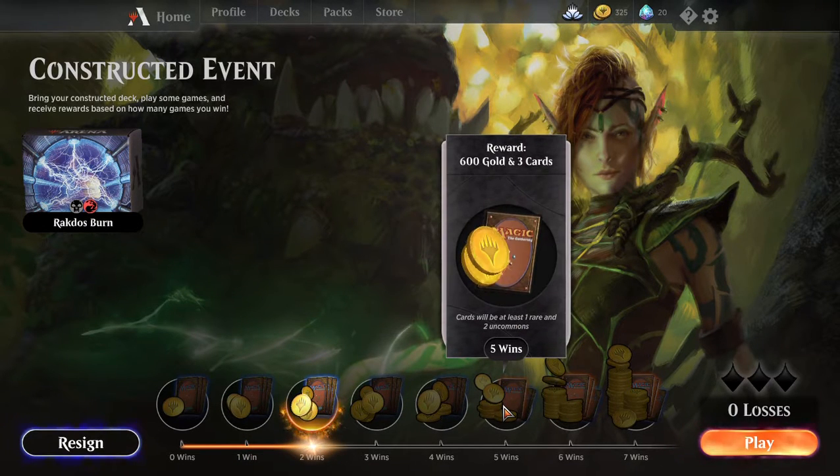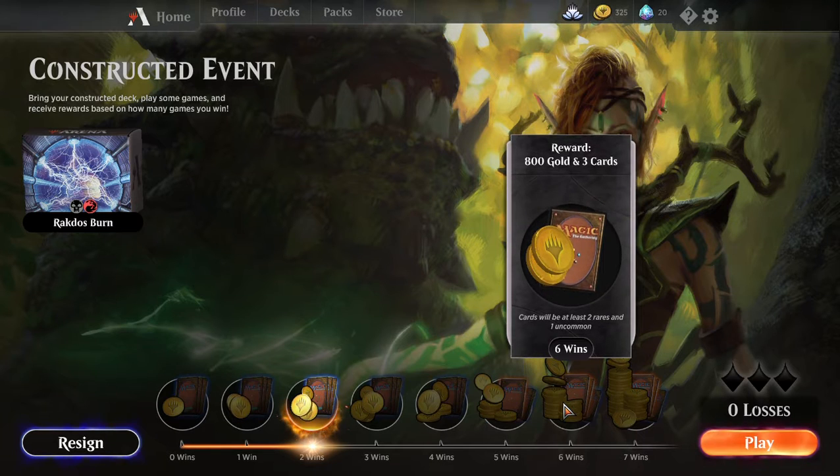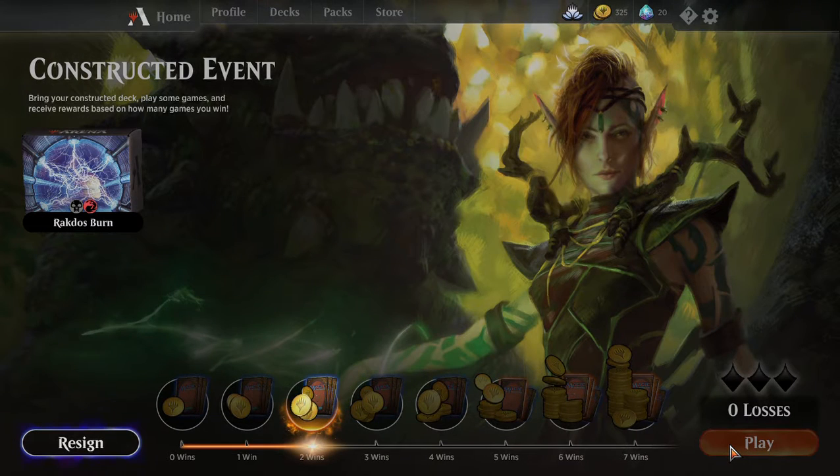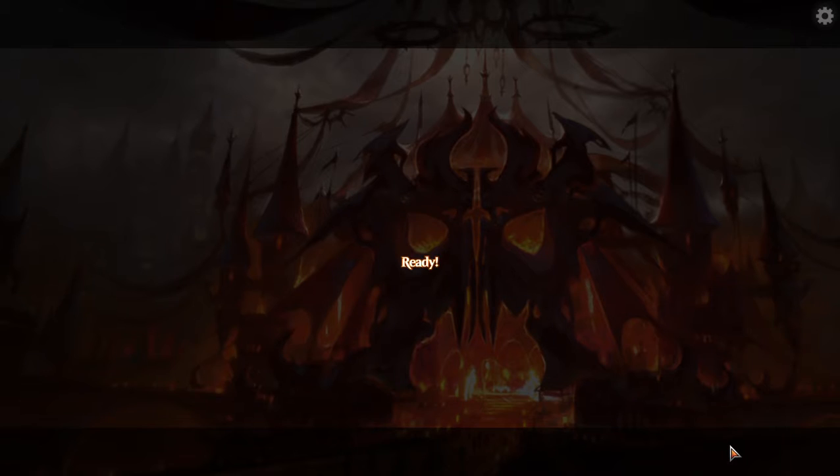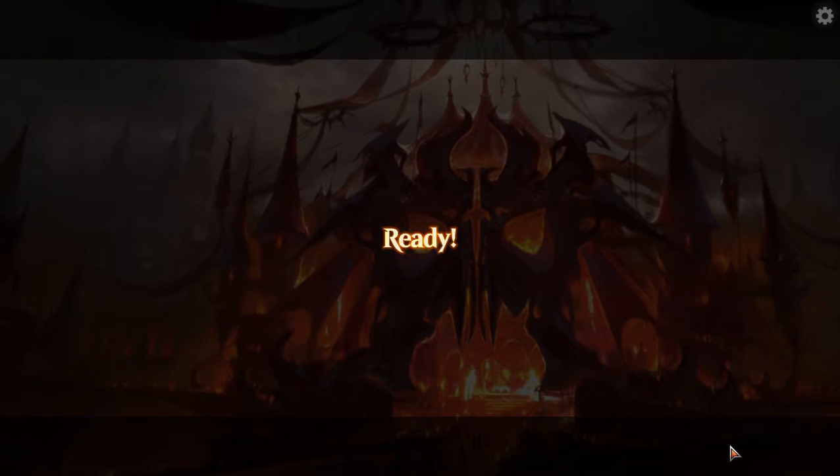Alright, six hundred gold. I need nine hundred twenty-five. So I need to win six games to buy a pack. Wish me luck — because at this moment you know as much as I do.